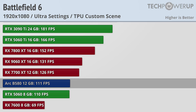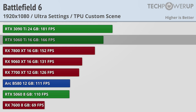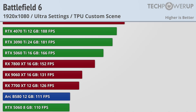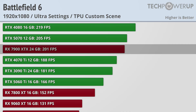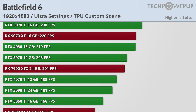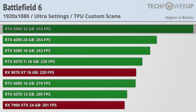Cards like the ARC B580 and the RTX 5060 were both good for above 100fps, with the RTX 5060 Ti and RX 7800 XT both able to achieve above 150fps. And if you do need all the frames, you can get above 200fps with an RX 7900 XTX or an RTX 5070, with the reigning champion RTX 5090 able to achieve 314fps at 1080p.